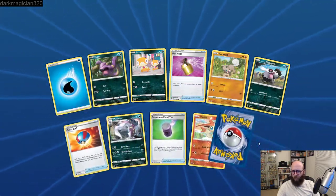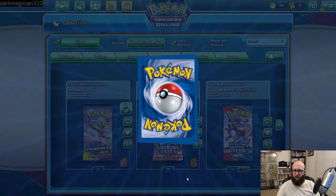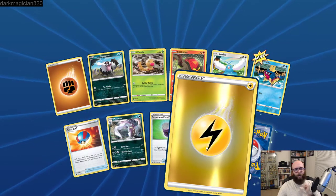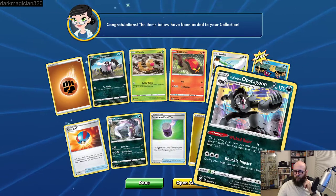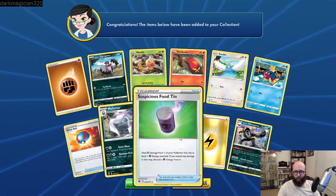The Eldegoss V — you can get a tin with that one. A Professor's Research, just regular, and a Luxray reverse holo. I do like the yellow Electric Energy reverse holos, but for everything else I like the previous Sun and Moon series ones better. Another Eldegoss. Hey! Boom! That is exactly what we need right there — that's a really good looking card too. That is a Shiny Vault Centiskorch VMAX. We actually have this very card in real life as well.